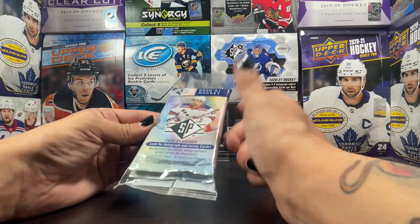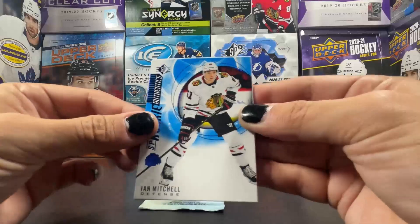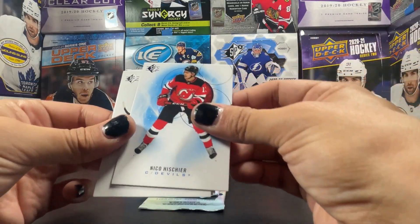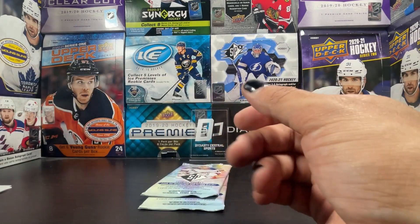We got Seth Jones, Ian Mitchell blue rookie, Nico blue, and Artemi Panarin and Tyler Stagan base.